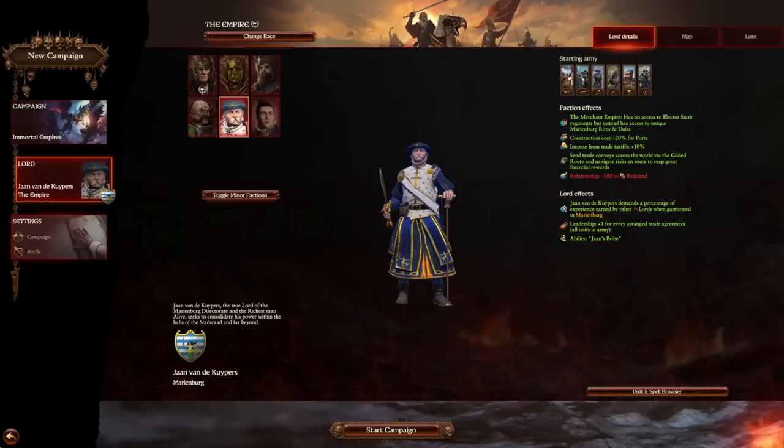Relationship minus 100 to Reikland, so you're going to have a very early enemy. Going into the lord effects, the character demands a percentage of experience earned by other lords whilst garrisoned in Marienburg. There's a lot of Marienburg mechanics here. Leadership plus one for every arranged trade route agreement for all units in army, and finally the ability Jan's Bribe. It's not just because it's a Marienburg faction — there really is a lot to do with Marienburg itself.